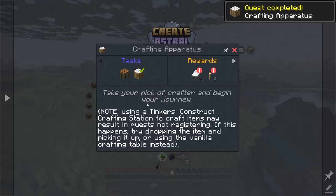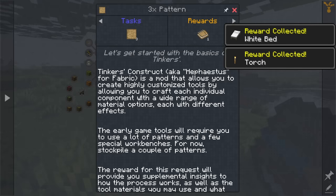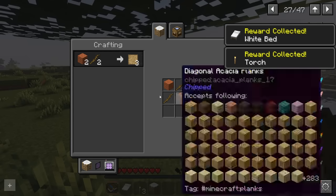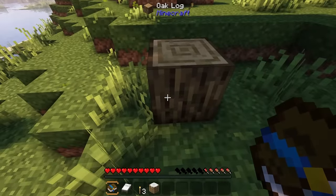The good part about completing this quest is it's going to grant us a bed and some torches, which is fantastic. Moving forward, we're going to need patterns. We'll need some sticks and some wood, so I've got a little bit of regular wood farming to do.